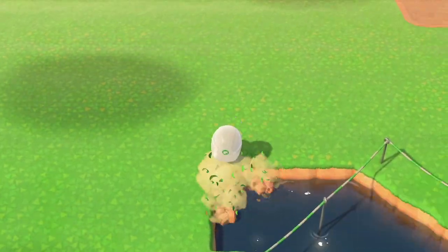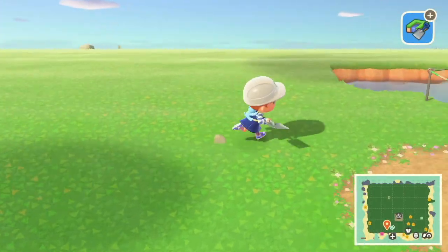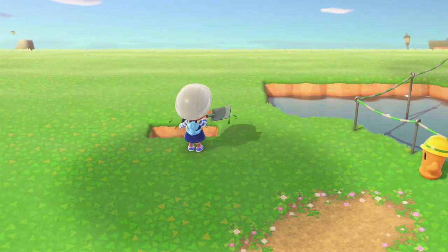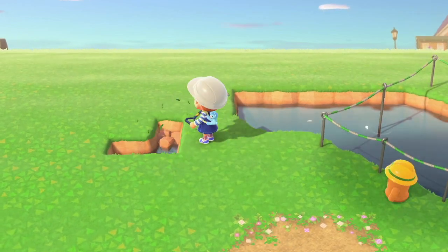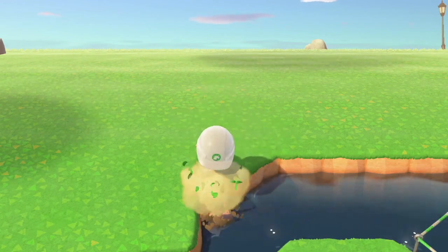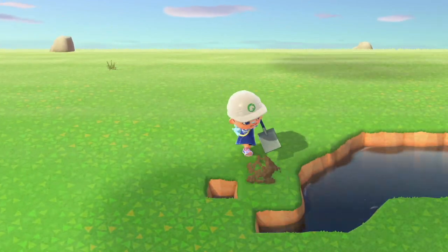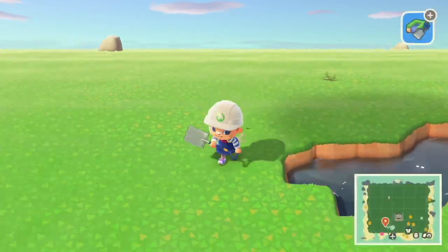I don't normally leave the terraforming in my videos but I thought I would for this one to show how I do things. I might leave it in some future videos as well if I feel like it's interesting. Here I'm doing some waterscaping and I am going to add another bridge to the other side. I don't want them to be even — it's just a choice I made. I didn't want them to look symmetrical.